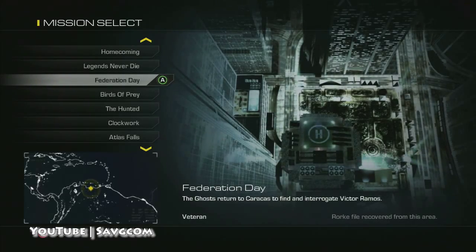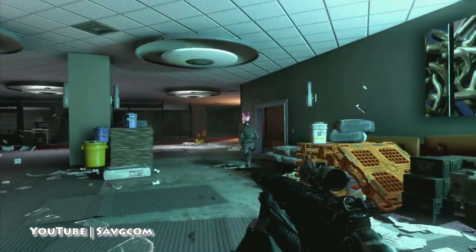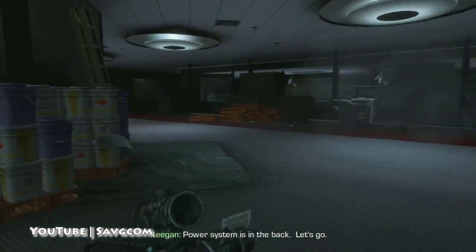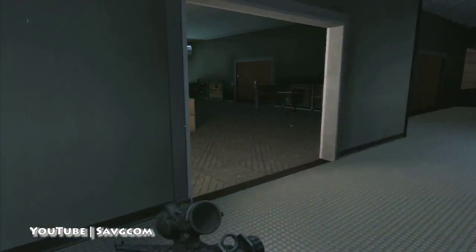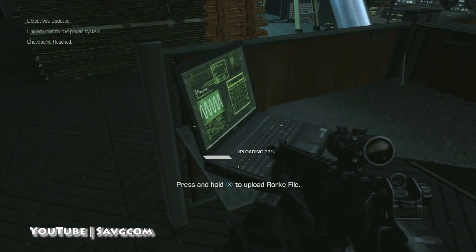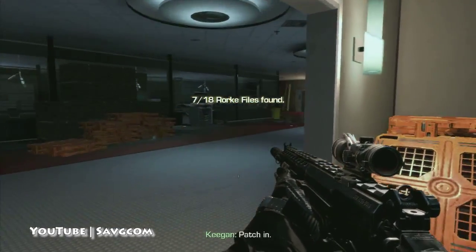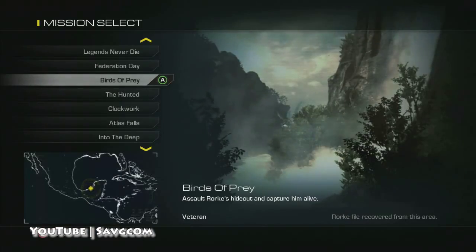Next up is Federation Day. Right when we're doing our repel section — the next repel section — probably the best moment in this game. Freaking awesome where you do the Sleeping Beauty. There's the intel. Get the file. Be sure to watch the full video for that and actually play the game and enjoy it.